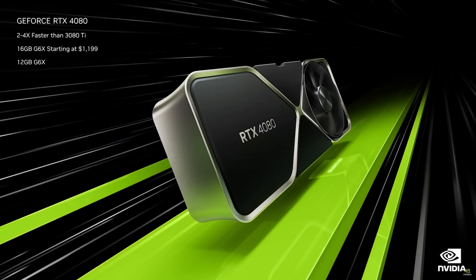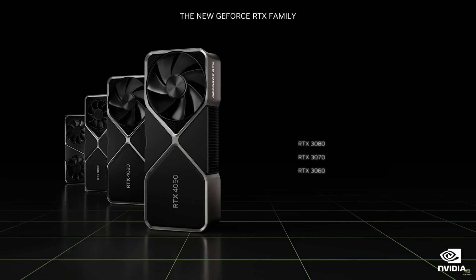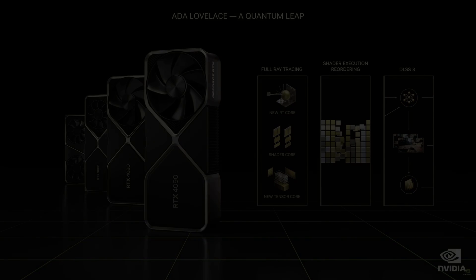The GeForce RTX 4080 comes in 16GB and 12GB versions. The 4080 is 3 times the performance of the 3080 Ti on RacerX. The 4080 starts at $899. The best gaming platform in the world just got better. The R30 series, starting at $329, are the best GPUs in the world, serving mainstream gamers. RTX 4090 and RTX 4080 GPUs, starting at $899, deliver the ultimate performance to enthusiasts. The ADA Lovelace generation advances all three RTX processors — the engines of neural rendering. ADA is a quantum leap for gamers.